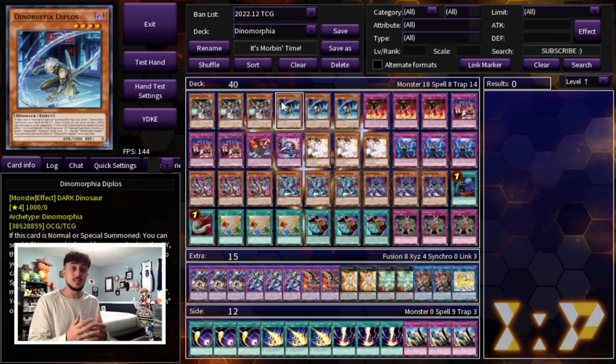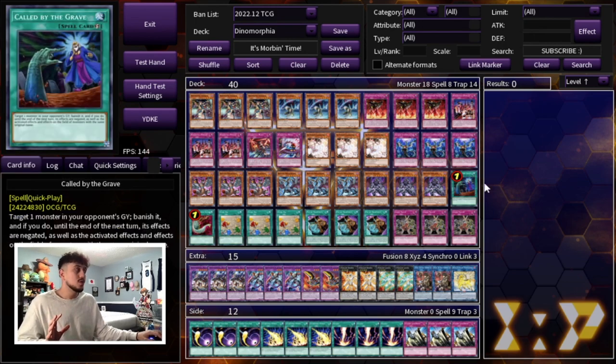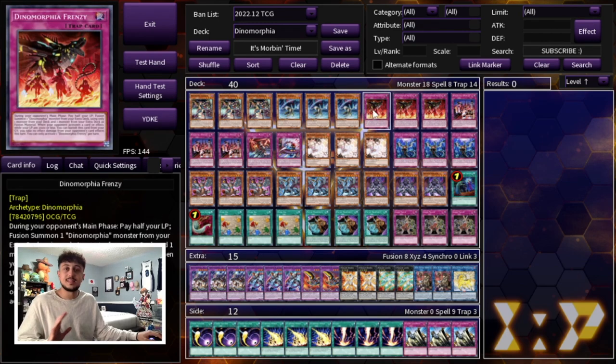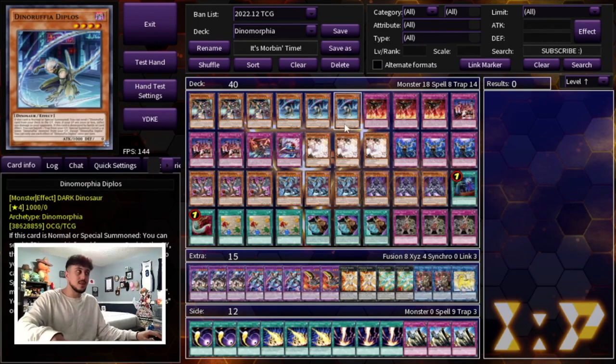You might be noticing I'm not playing Miscellaneousaurus. The reason is I just never found a need where it's actually really that good. Yes it protects your monsters here and there, but outside of targeted negation — Sulik is I think the only real negate in today's format — Miscellaneous is not that great. Even something like a Piralarino pop effect, your opponent is going to have a very hard time getting that off if you're setting up your board anyway. You guys can cut the Called by the Grave and play a Miscellaneousaurus instead — it's still going to be 40 cards. Every time I drew Misc it didn't feel that good, especially because we're going to be fusion summoning on our opponent's turn a lot anyway.